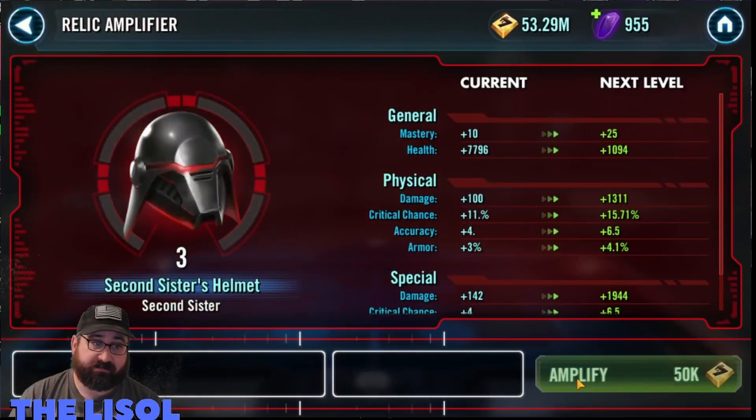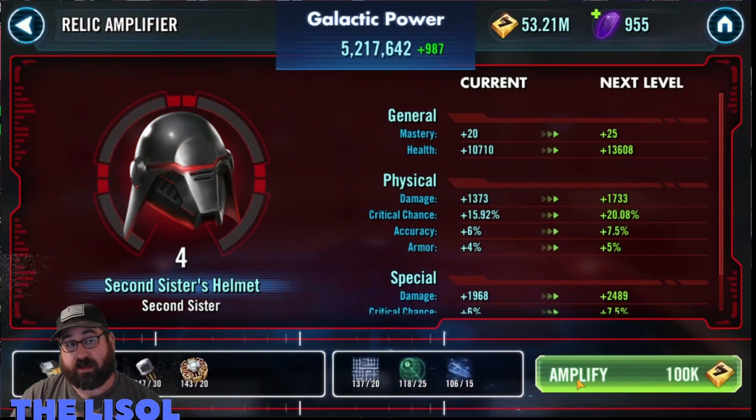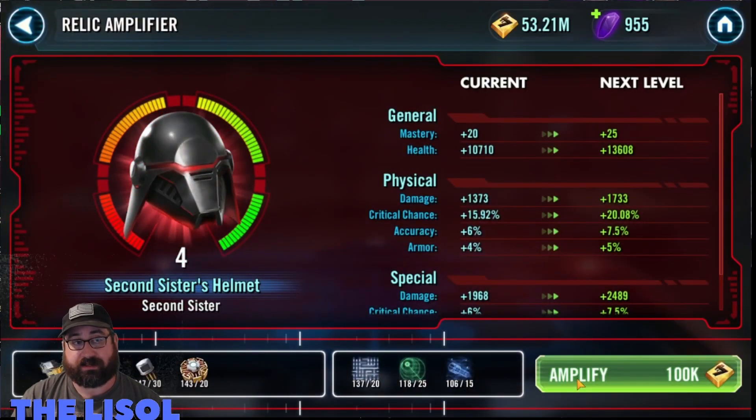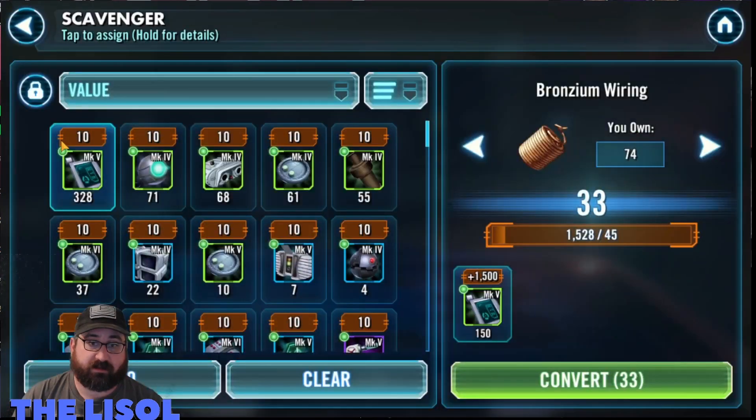I'm not going to use Second Sister in the event, so I'm just going to leave her at relic five for the relic event. Then I'm going to move on to taking Eighth Brother up — looks like I got distracted talking to my wife or something.